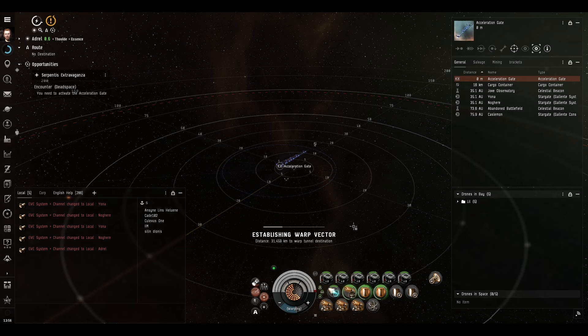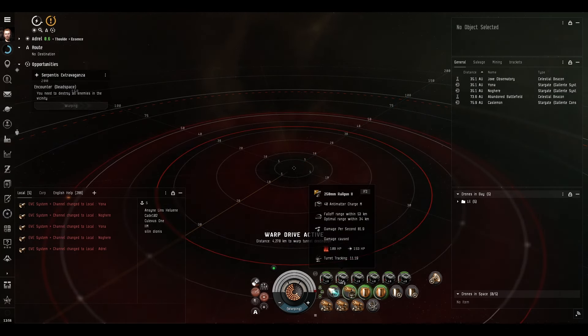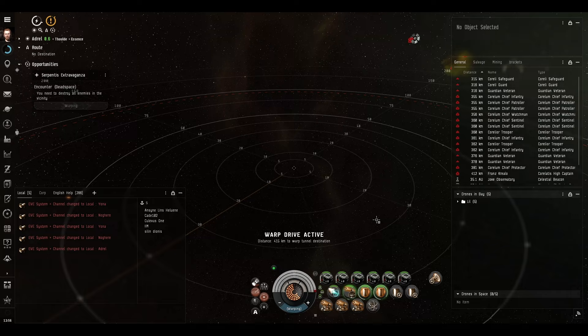I was expecting us to miss that cruiser because he was at only 9,000 meters and orbiting us. But because we had a tracking computer with a tracking speed script and I've got really high skills, the railguns managed to track it absolutely fine.